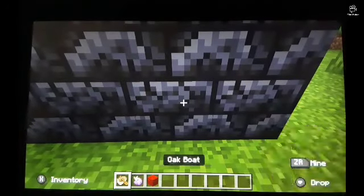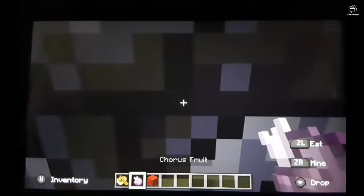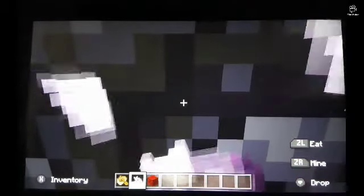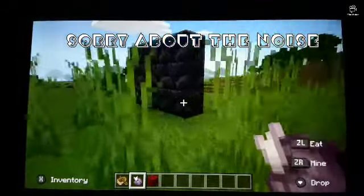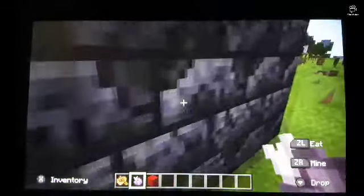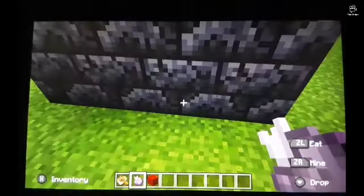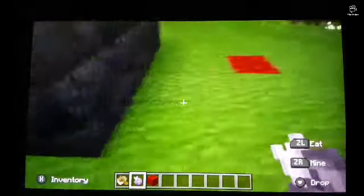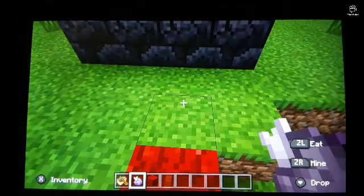So the corvus fruit is less reliable, the boat glitch is very reliable. So what you want to do is eat the corvus fruit, push forward and you will hopefully go through. As you can see from that quick clip, it wasn't very reliable.